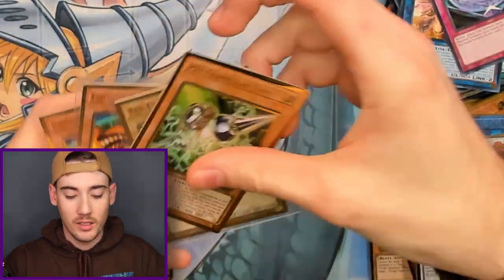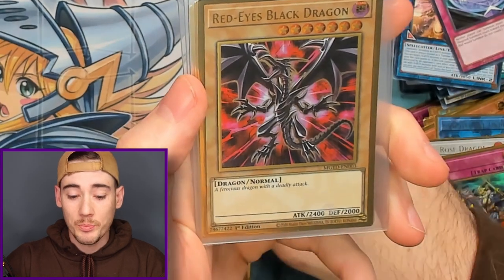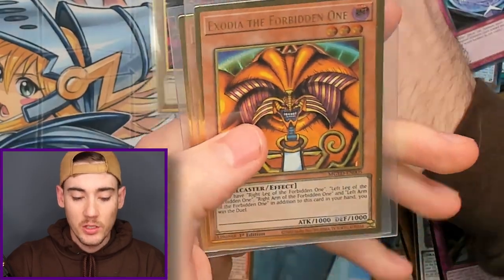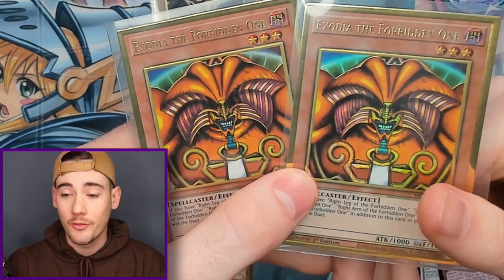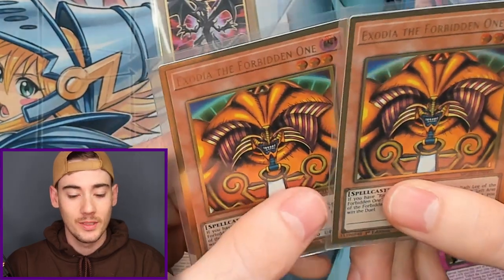In review, we got a good low range value card with the Psy Frame Gear Gamma, we got the Red Eyes Black Dragon so it's not a complete miss today, and two Exodia the Forbidden Ones — a classic card that was one I was originally hunting for in this set, so getting multiple of these makes me happy. Thank you for joining me for today's box opening of Maximum Gold El Dorado. We got the Red Eyes Black Dragon and two Exodia Heads, so I would call that a success. If you enjoyed the video, please like, don't forget to subscribe, and I'll catch y'all next time. Peace!